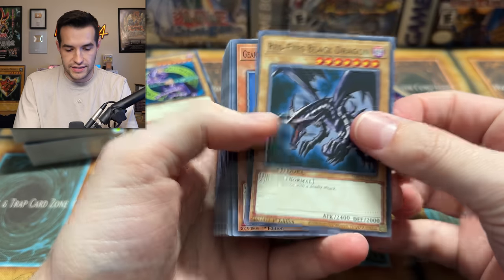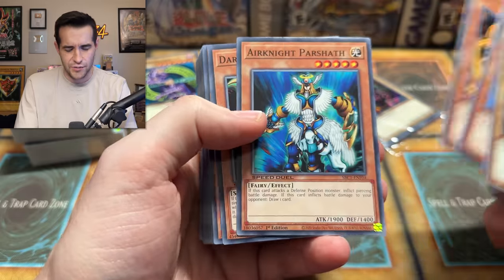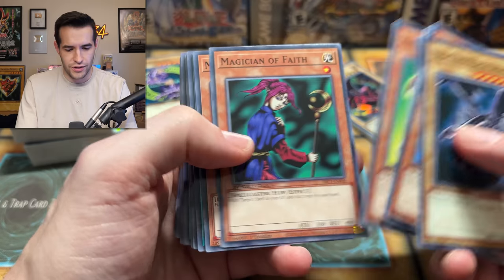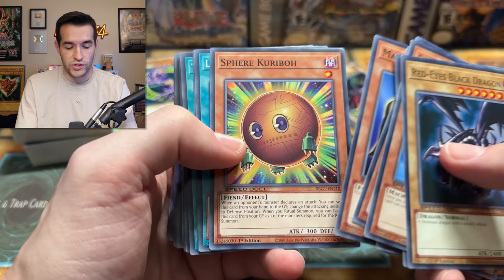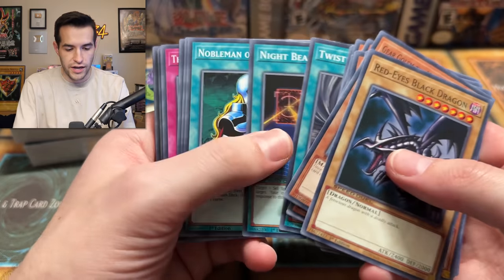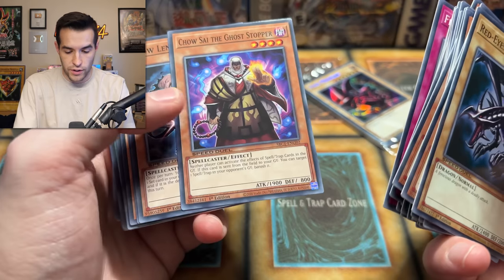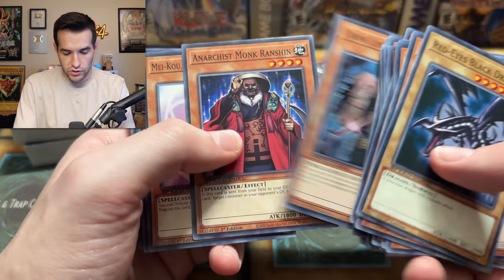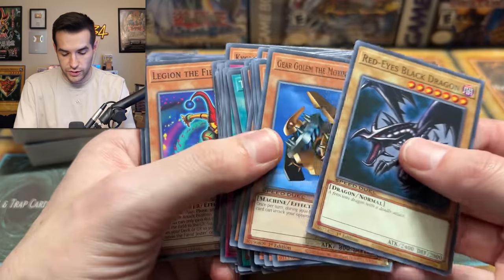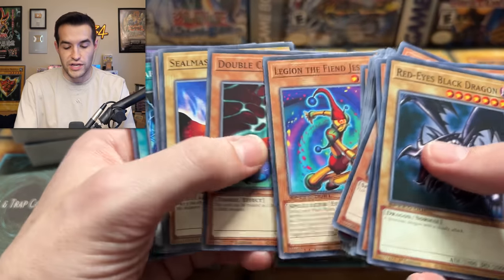Let's see what is inside. Red Eyes, Gear Golem? Wait, Voltic King? Is this Joey? Air Knight Parshath, Twin Barrel Dragon, Hannibal? I don't know whose deck this is. Let me look at the back real quick. I don't know what this is — this is a Rare Hunter deck, maybe? That would be Exodia, right? Wait, Chaolin? Is there Spellcasters? Maybe it's a Spellcaster deck. These feel random.